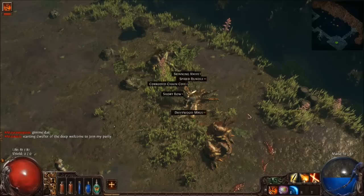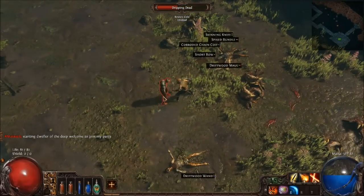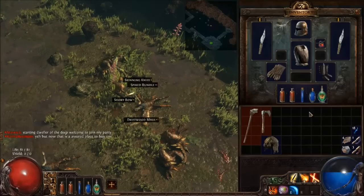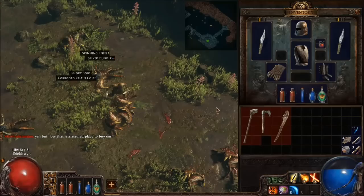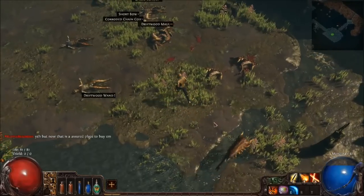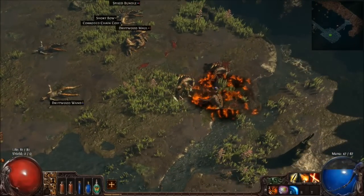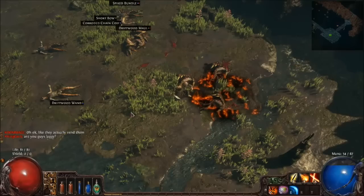Hatchet and Stone Axe — those aren't going to be terribly good for me, but it's stuff I can sell. What I'd really like is a Corroded Chain Coif — no, I wouldn't. I thought that was a belt. We gained a level — we'll have to mess with that in just a second, because this doesn't pause you. So we're going to keep going up the cast speed line.